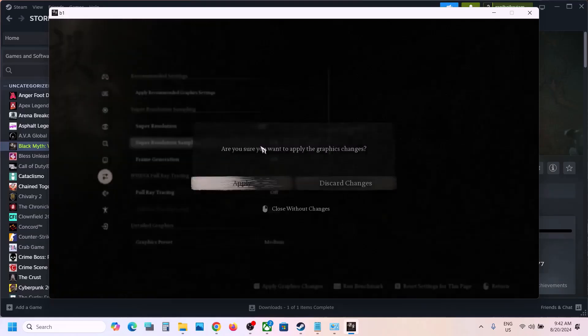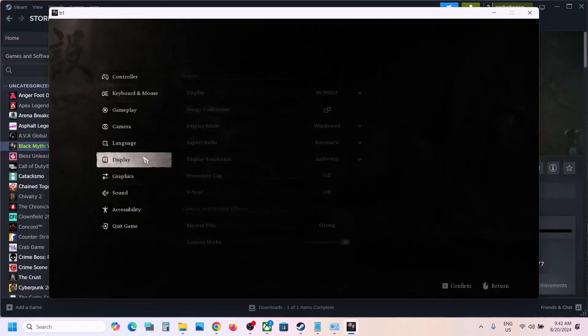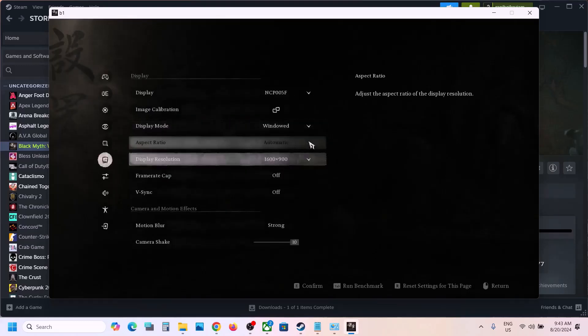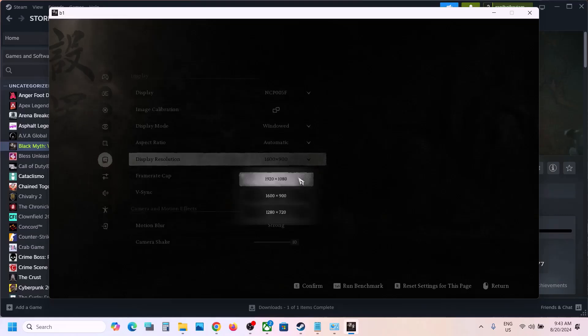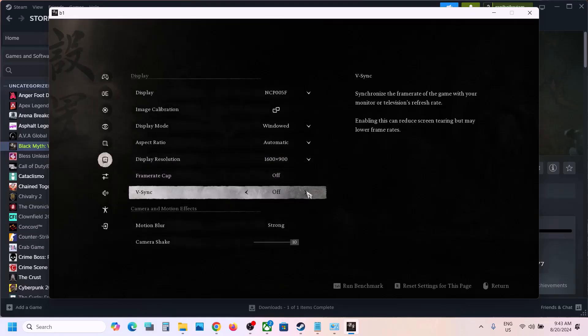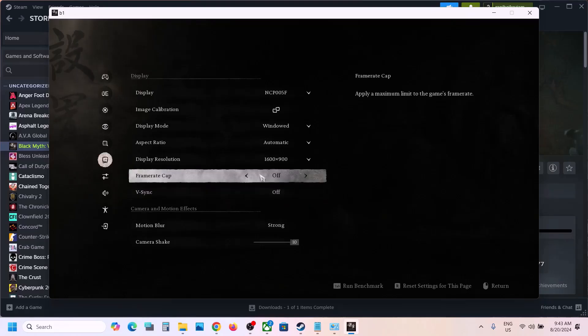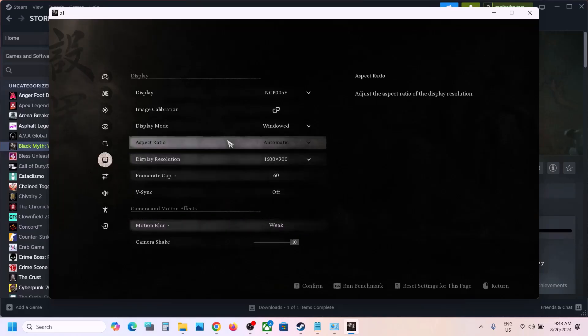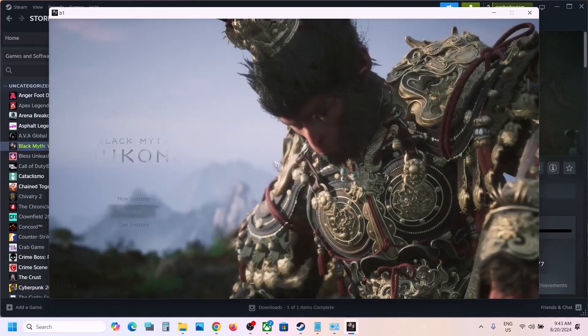Go to Display settings. If set to Borderless, try Windowed mode. If the resolution is 4K, try 1920x1080 or lower. For V-Sync, try both on and off and check. Set frame rate to 60. Set motion blur to Weak. Apply the settings and check performance.